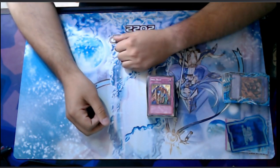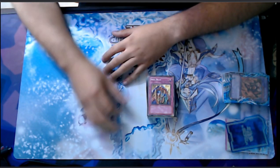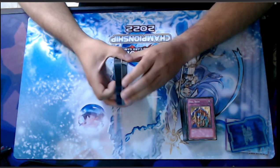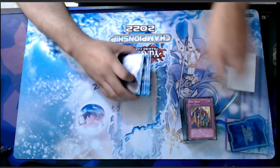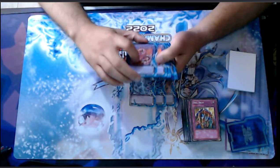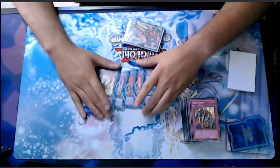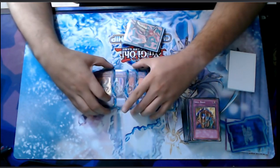Did you play DD Crow or Ghost Belle? Yeah, actually it's in the side deck. For the extra deck, on the branded part I played one Alba Lunatas, two Mirrorjade, two Albion, one Titanic Galaxy, and one Lubellion. Most of the time the Lubellion and Titanic were just banished with Prosperity, to be honest — they're mainly there just to access your engine.